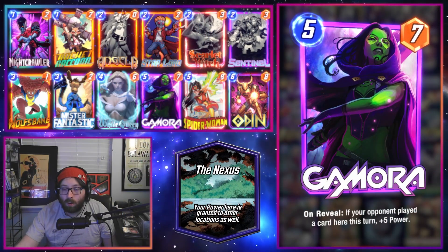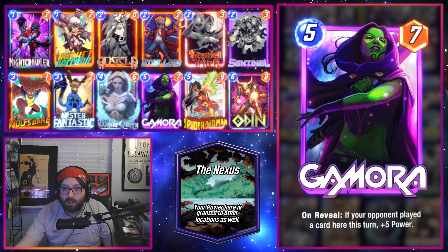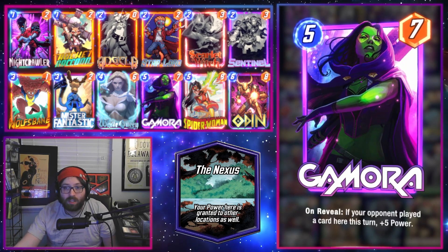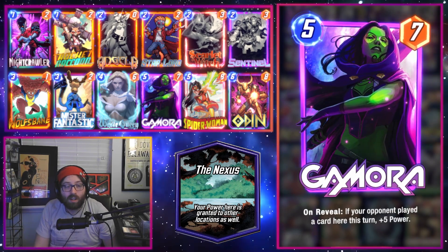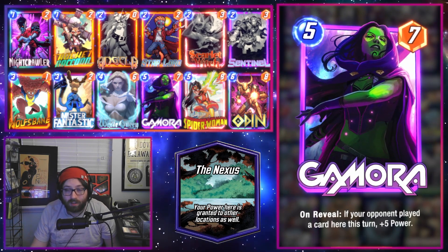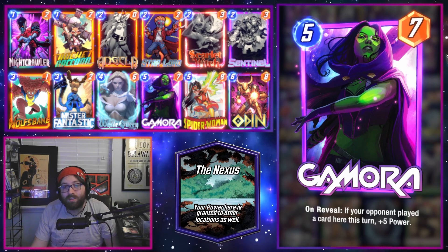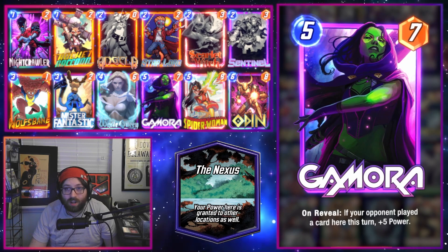What's going on everybody, Zombies here again, and today we're back with another Marvel Snap video. In this one we are taking a look at the best decks to make use of tonight's hot location, which is the Nexus. The Nexus adds your power at this location to the other locations, so it's a fun one and definitely encourages the use of the Guardians.